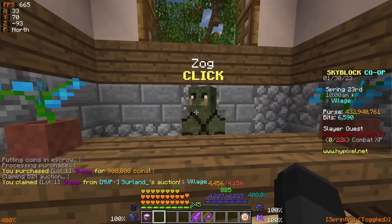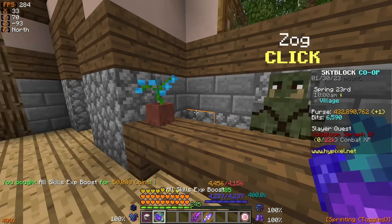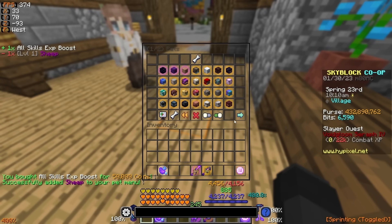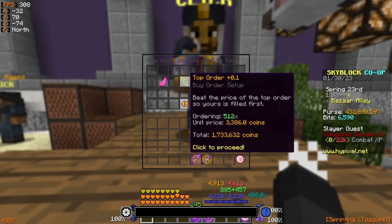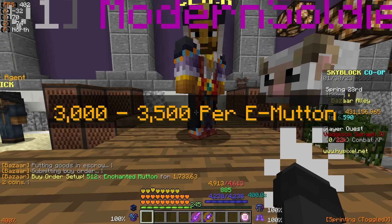Then, once you have your epic sheep pet, you want to go over to Zog in the hub island and buy the all skills XP boost for 50,000 coins. Next, you want to actually equip the sheep pet and give it the all skills XP boost, and once you have that set up, make a buy order on the bazaar for 512 enchanted mutton and make sure the price of the enchanted mutton is around 3,000 to 3,500 coins.